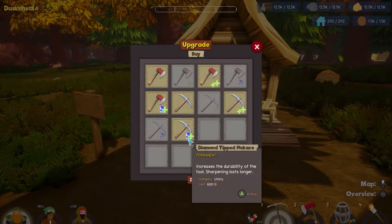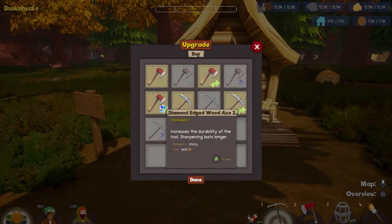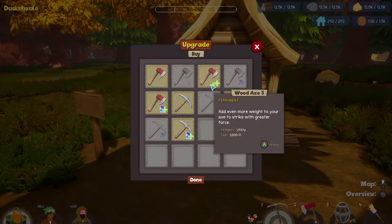And then pickaxe three — it increases the durability of the tool. The permanent one... so those are permanent, permanent. But we want the plus-plus on both of these, I think.